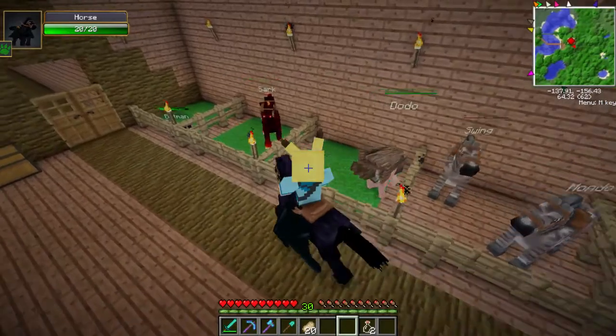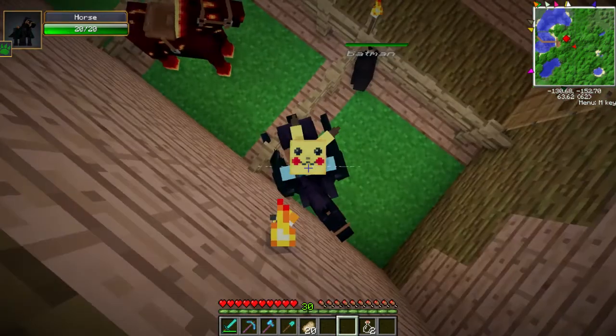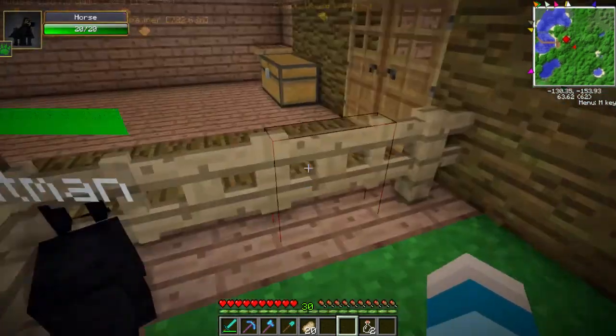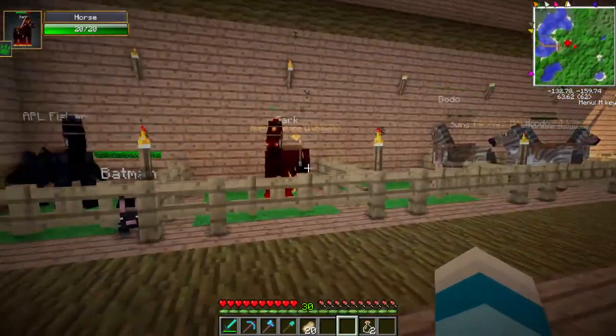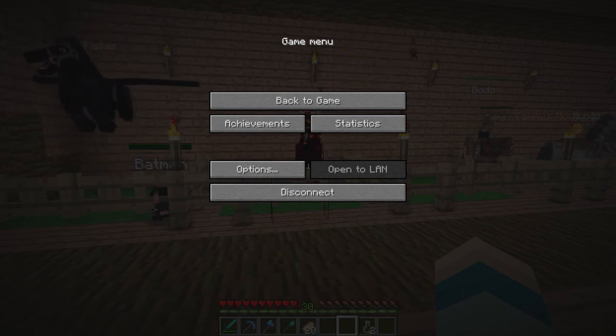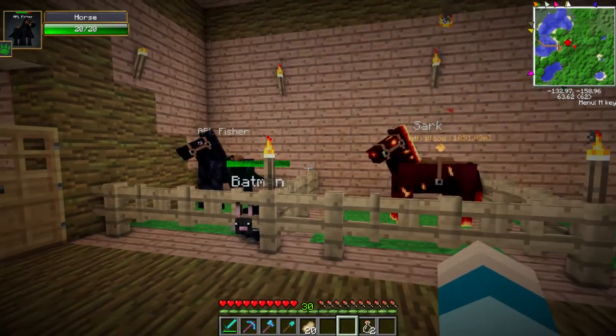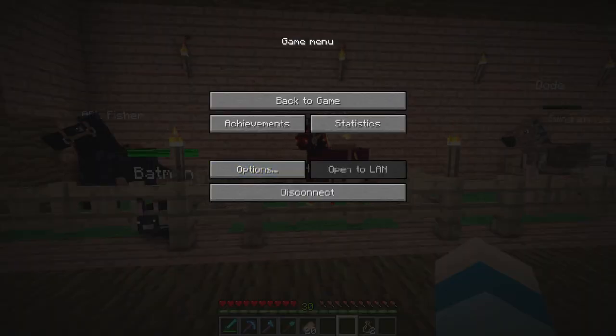I don't want him to fly away so we're just going to leave him here. Let me read on the wiki — to make a unicorn you need to feed a tamed nightmare an essence of light. So we need to feed APL an essence of light to make him a unicorn.